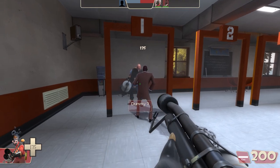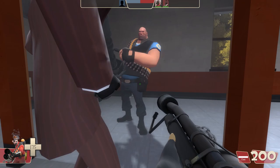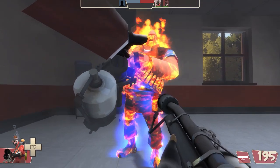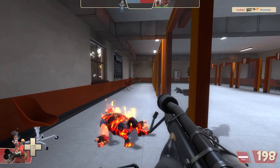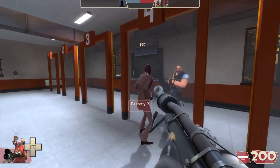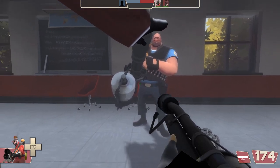Another way to shoot through walls with a flamethrower is to have a teammate stand up against a wall like this and go inside of them. This allows your flame particles to travel directly through the surface, igniting anybody on the other side. The thickest wall where this is possible is 4 hammer units, and it requires you to look at a certain angle through the wall.